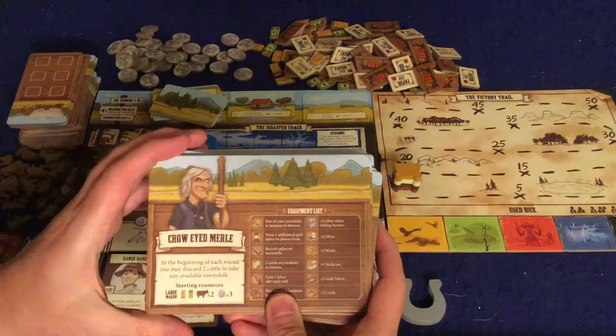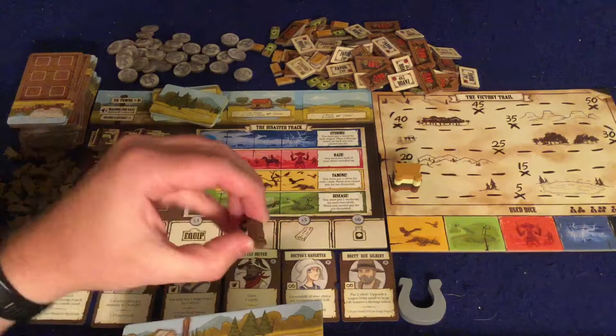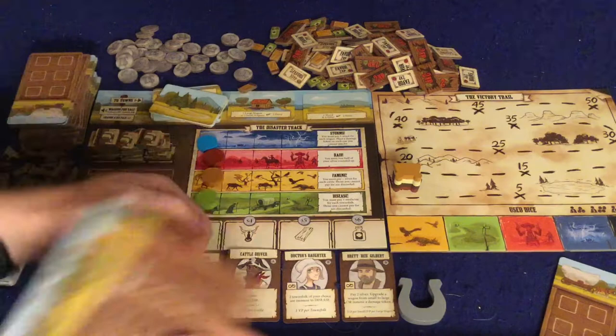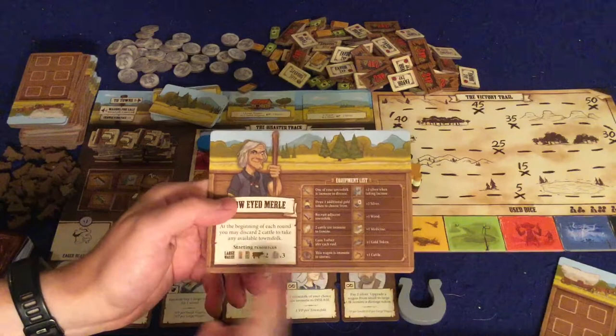Starting with this guy — Crow-Eyed Merle. At the beginning of each round, you may discard two cattle to take any available townsfolk. Cattle are going to be an interesting source of victory points — we'll talk about that later. He also starts with a large wagon, which you hook right here and put in front of you. He starts with one wood, and you're going to need wood to score victory points potentially at the end of the game — but more importantly, there will be storms, and if you don't have wood to fix your wagons, storms will really hurt you.